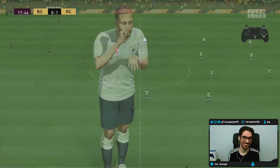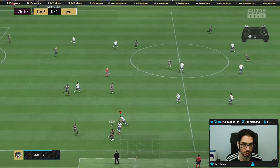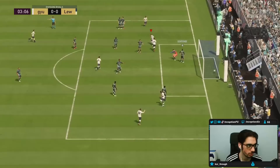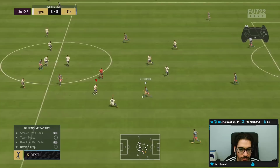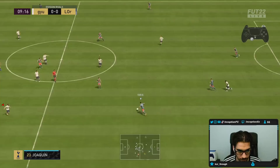Scored that one! Good defensive play. Just have to block that passing angle there. This is me using him in the left mid position right now. Look at him already in the left back position — on top of him the entire time, and Canales tracks back like crazy — basically playing like a five-back. Cross right there.